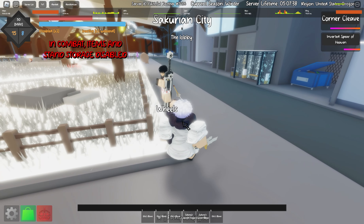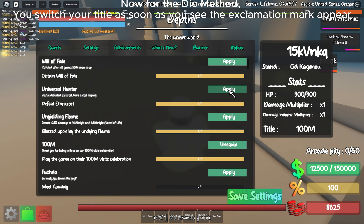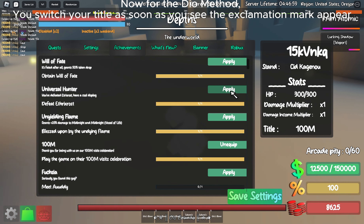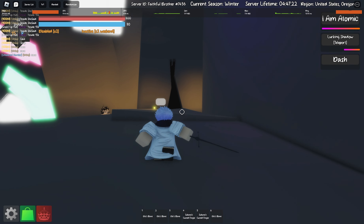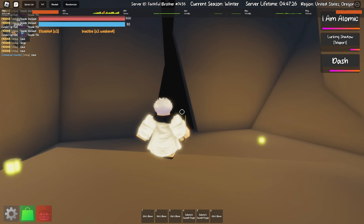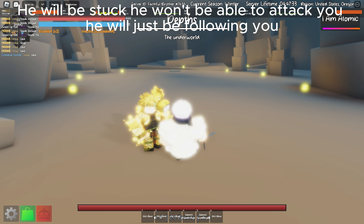Light work. Now for the Dio method, you switch your title as soon as you see the exclamation mark appear. He will be stuck — he won't be able to attack you, he will just be following you.